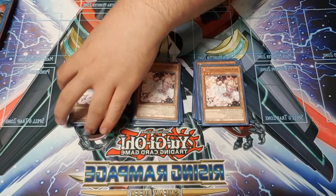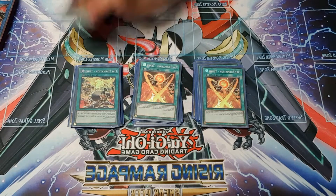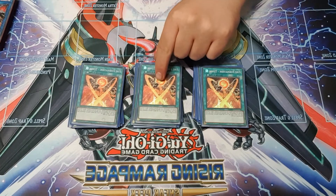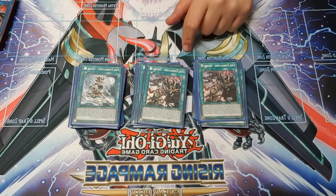For hand traps we're just playing three Ash, because that's what we had at the time. You can swap these around and side them out for other things like promos, Veilers, stuff like that. For spells: three Tenki, which searches your beast warriors — hard once per turn, level four or lower, and the hundred attack boost which is spicy. Three Tensu for the extra normal summon, and this is the one you want to add back to your hand with Eagle most of the time.